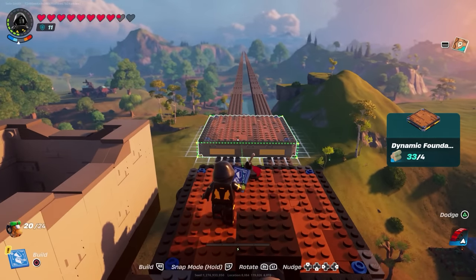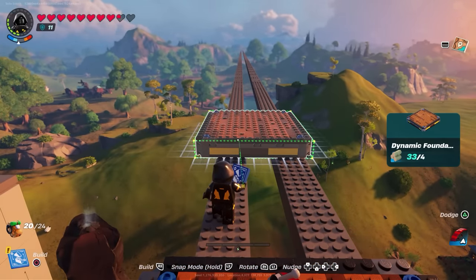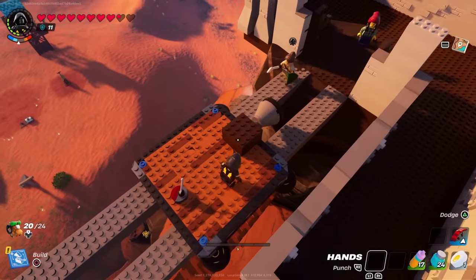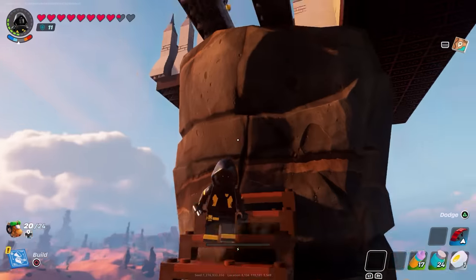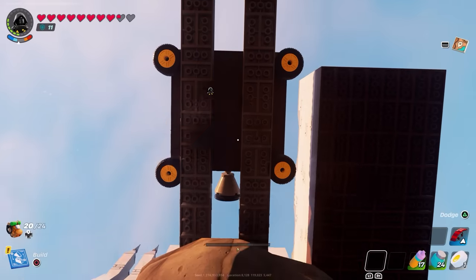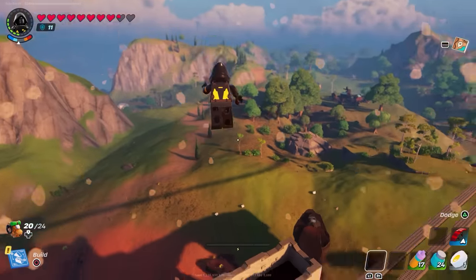When building the actual platform, make sure the foundations are spaced correctly — you want the dynamic foundation to just tip over the edge on either side because you need space for the wheels below. When setting up your granite foundations, make sure they're just a little bit shallower than the width of the platform. Then put all four wheels on the corners; that gives it stability so it won't fall off the platform.